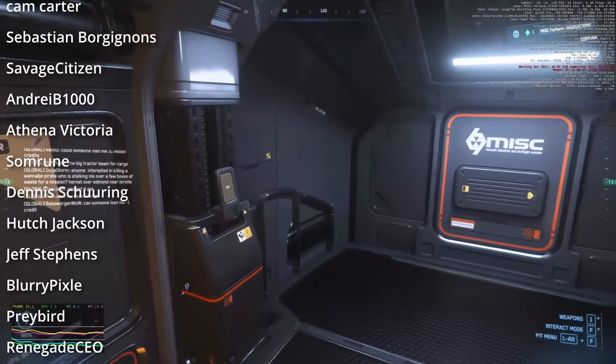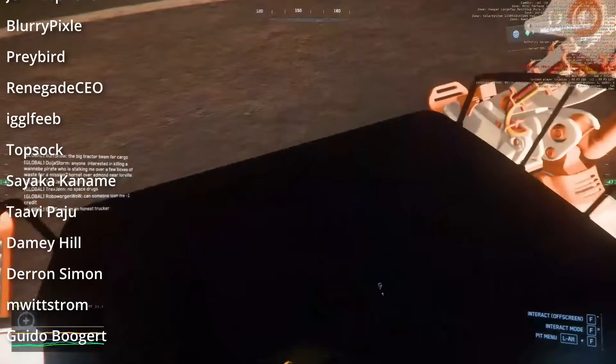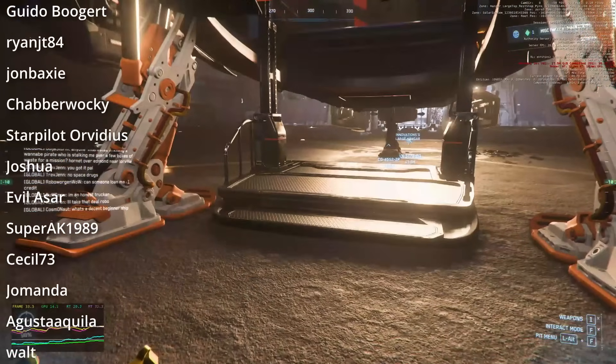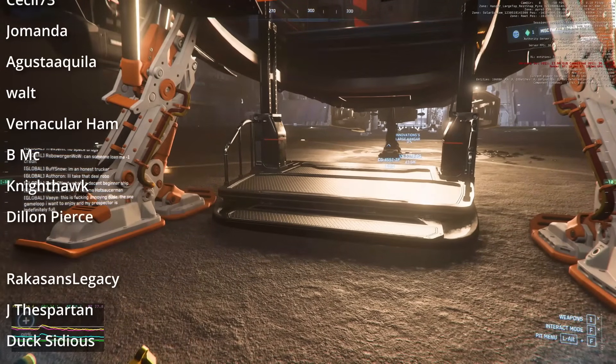First, I have a couple observations, having managed to do a little more testing about the MISC Fortune. The initial impression of the Fortune being smaller than the Vulture were accurate, particularly in length. So if fitting on another ship is of value, definitely consider the Fortune.